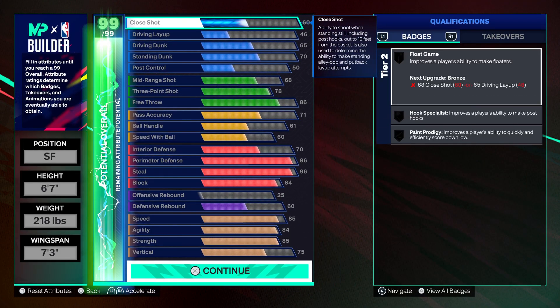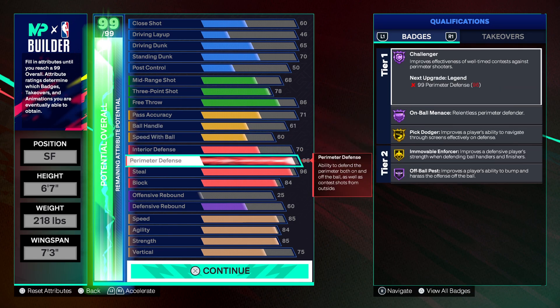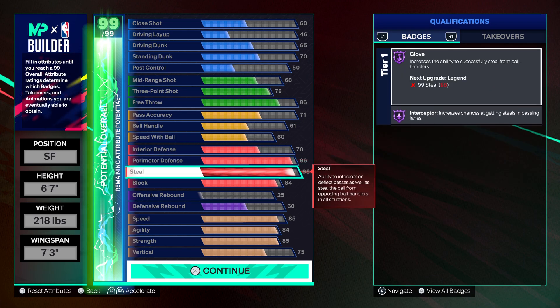Jumping into the build — look at the defense on this one. If you use your cap breakers, you get literally all legend defensive badges: legend challenger, legend on-ball menace, legend pick dodger, legend off-ball pest, legend glove, and legend interceptor. That's heat right there. And you got to make sure you do your wingspan and your weight right.